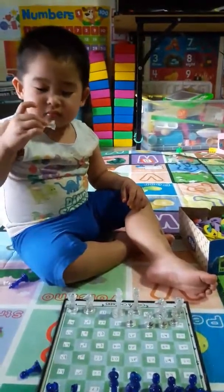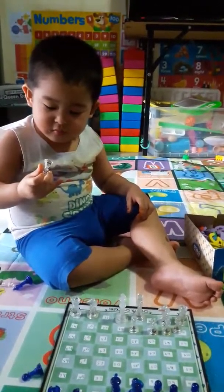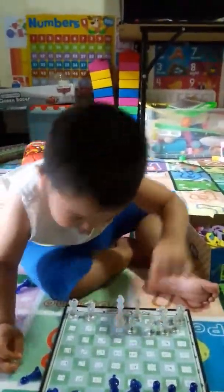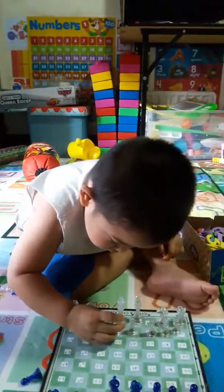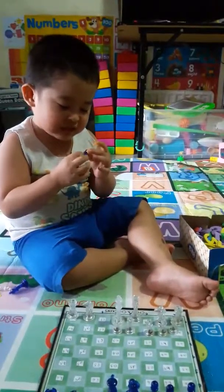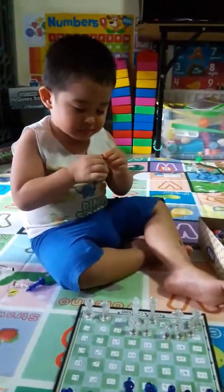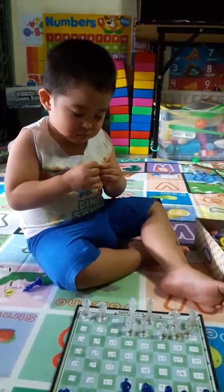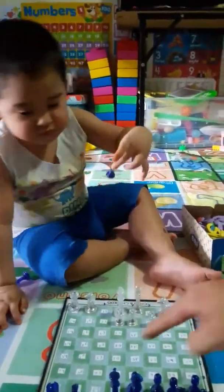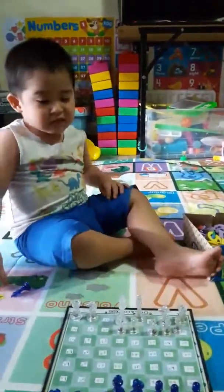What is that? Pawn. Pawn. What color is the pawn? It's white. White pawn. E2. Okay. E2. Yes. E2. Next. What is that? Pawn. What color is the pawn? Pawn is blue. Okay, that is E7. E7. Okay. E7. Next.